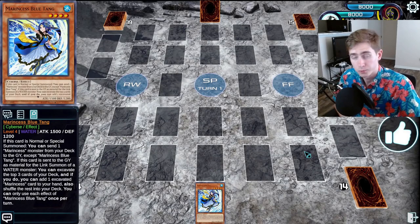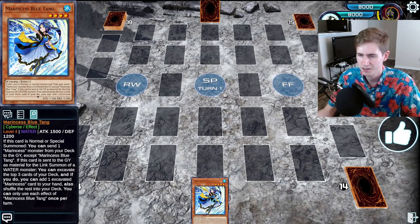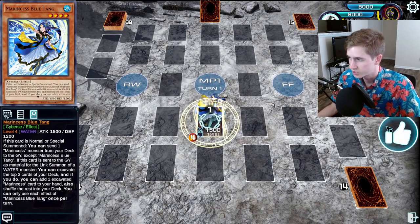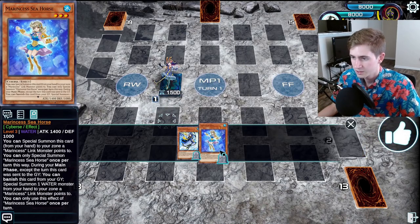We're going to start off with some of the basic Blue Tang combos. Blue Tang is pretty much the main starter you want to get with this deck — you want to start with it, draw it, or search it with the Signet Mining. So these are just going to be some basic Blue Tang combos. We can normal summon it, use its effect on summon, and dump the Seahorse.